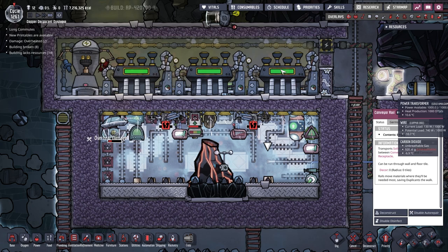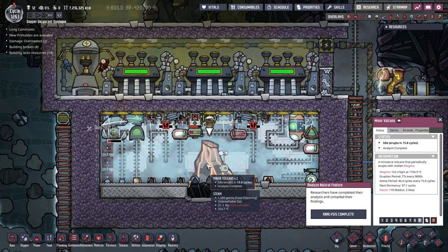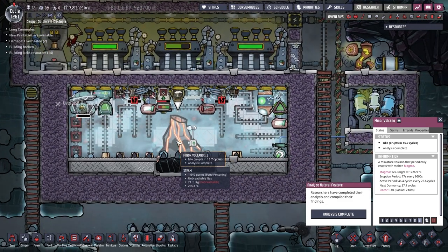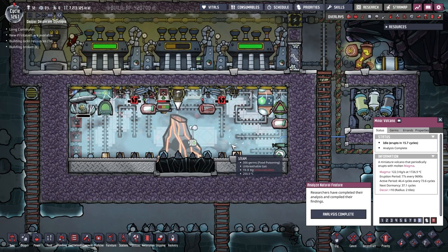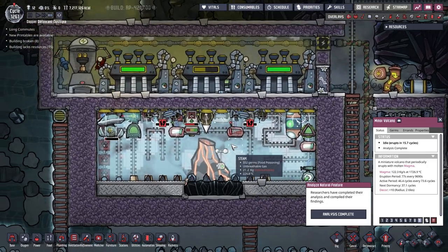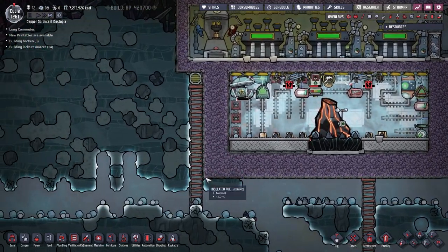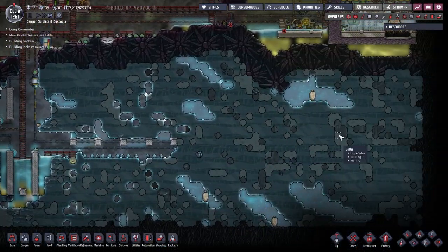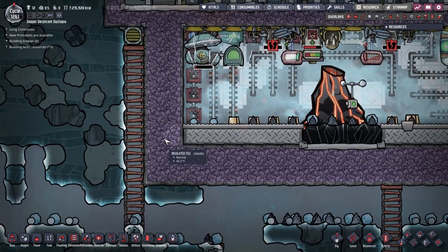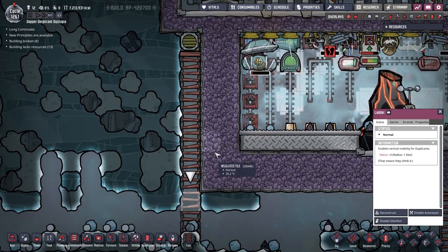Now if I allowed all of this steam out it would just wreck all these machines so I can't do that - I basically need this to stop. Well, it's idle now. The next time it's going to erupt is in 15.7 cycles. It doesn't erupt very often but this place is staggeringly hot. The temperature is coming down though - we'll have time to get in there and try and fix it. I'm going to want to make another liquid locker on this side to try and do that, much the same way we fix this one - that way we don't have to lose the heat. So we've got a little bit of a project ahead of us, a tinsy wincy project, but it's fine.